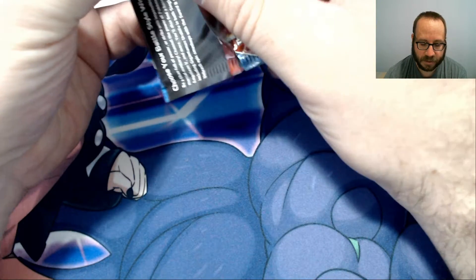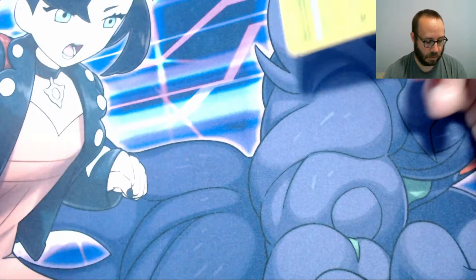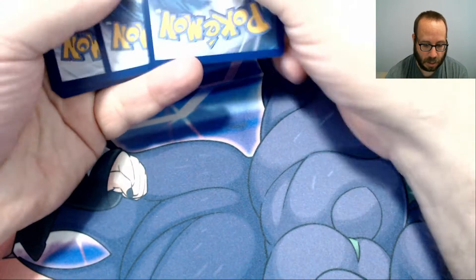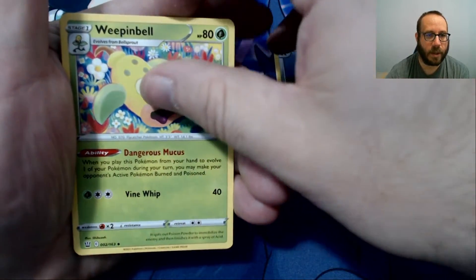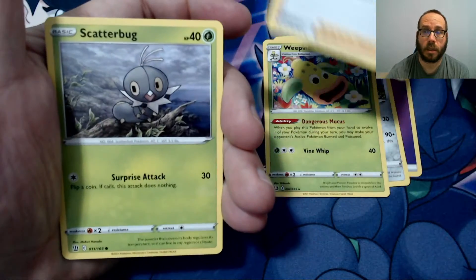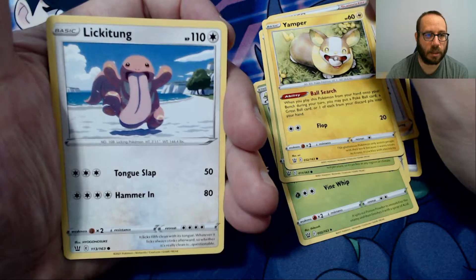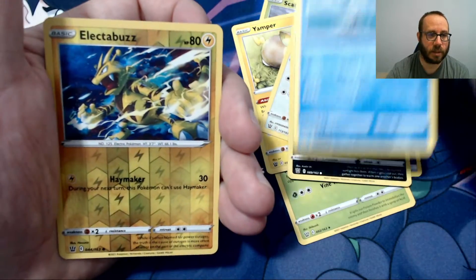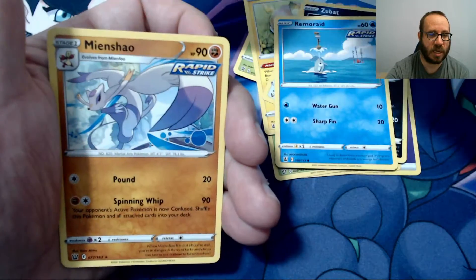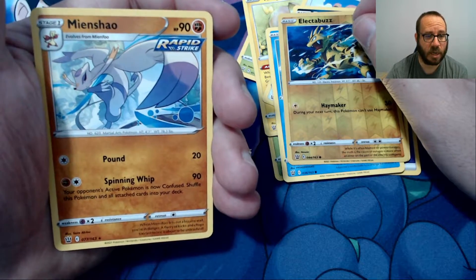Three packs left. Psychic Energy, Bisharp, Weepinbell, Applin, Scatterbug, Yamper, Lickitung, Zubat, Remoraid. Reverse Foil is an Electabuzz, and our Holographic is a Malamar. Not sure if I pronounced that right — I'm sure I didn't — but I like that card.